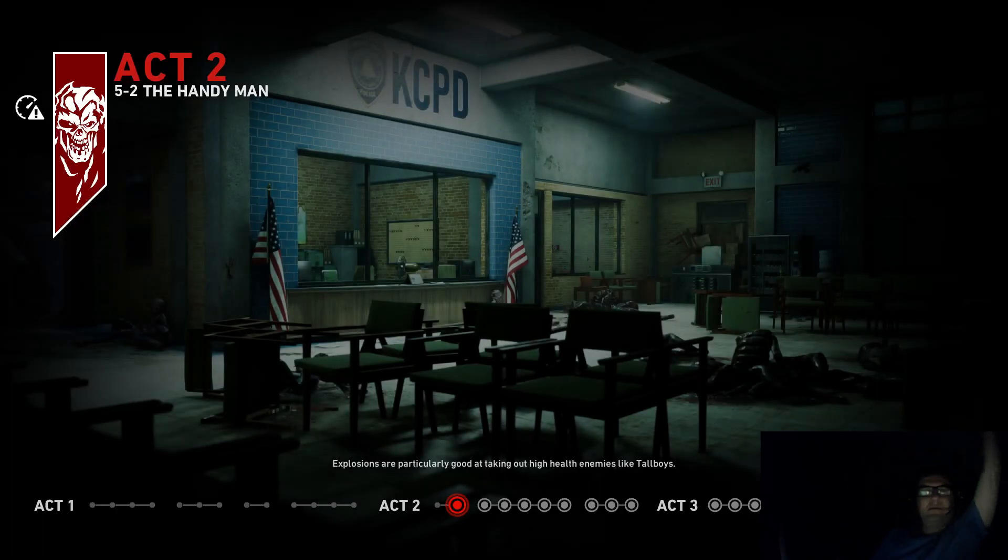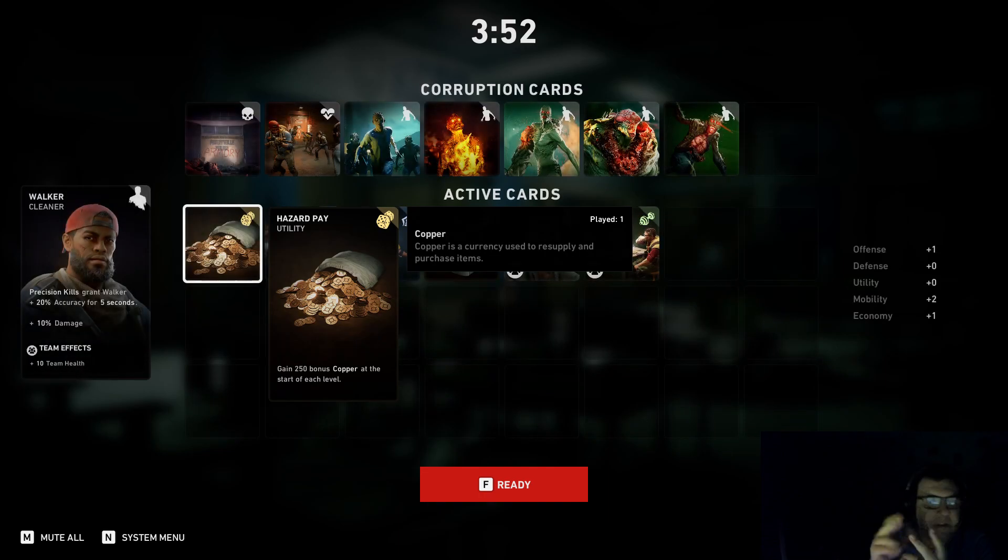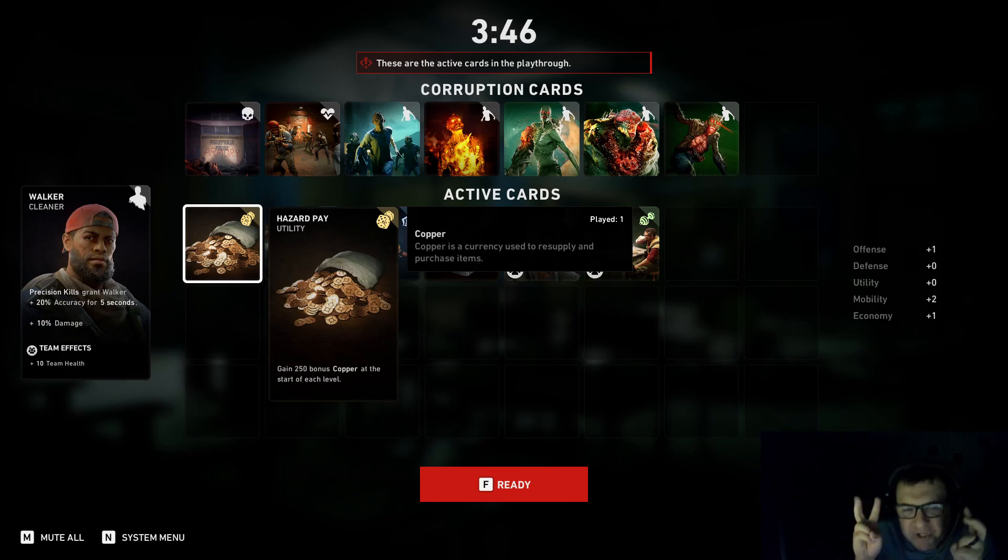Well, hello everybody, welcome. It's the Handyman — infamous map, I know for many of you. This video is going to basically break down into two major points. I'm going to sort of play in a more standard, normal way with the bots — moving to a spot that's good to hold out at, pulling zombies, maybe forcing the issue by running to a corner and then pulling aggro there. I'll demonstrate and you'll see.